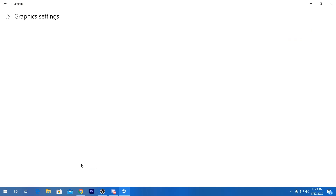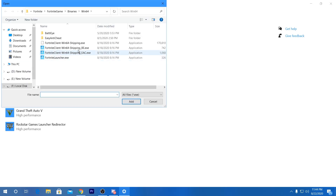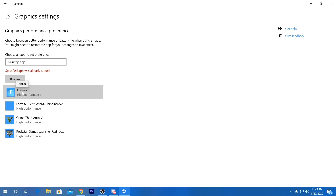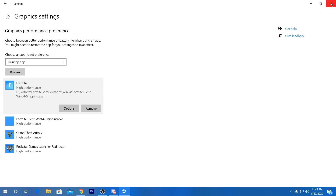Go into graphic settings and select your game from the list to get the best GPU performance for that specific game. Click on 'Desktop applications', then 'Browse', and locate your game's directory. For example, I have Fortnite on my PC, so I select the main launch file — the Fortnite client shipping file. Click 'Add' to add the game to the list, then click on the game, go to options, and set it to high performance. I have the RX 560 series, so I click Save and close the window.